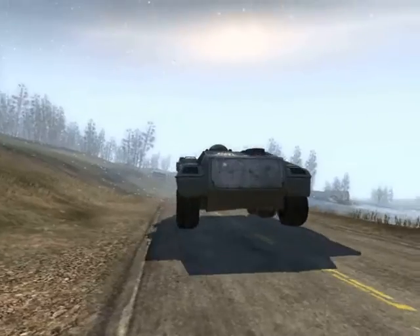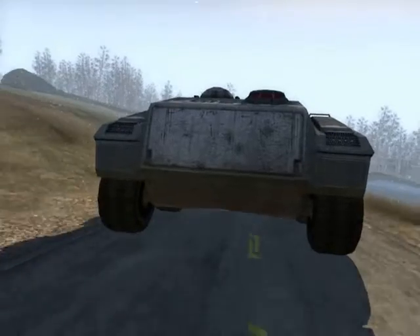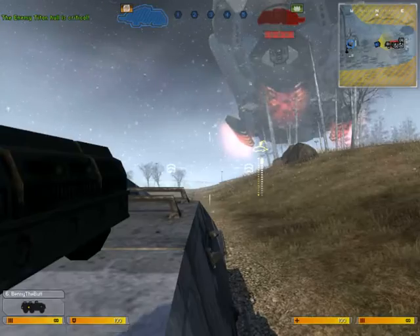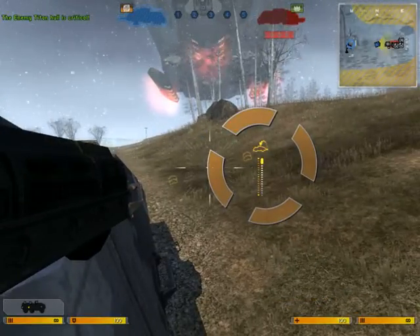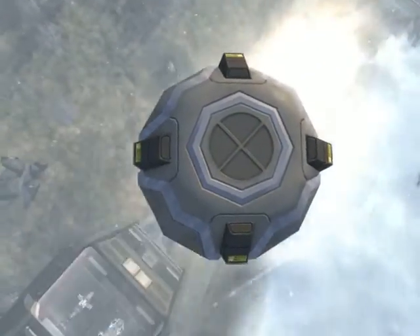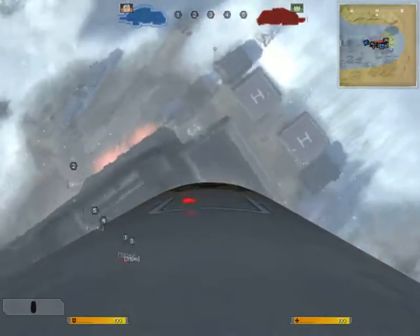However, the assault personnel carrier is equipped with launch pods which can transport you onto the Titan. The launch pod position in the APC has an indicator which will let you know when you are in boarding range of the Titan. Once in range, launch the pod using the right mouse button — it will automatically orient on the closest Titan. You can then maneuver the pod onto the Titan using your standard vehicle controls.